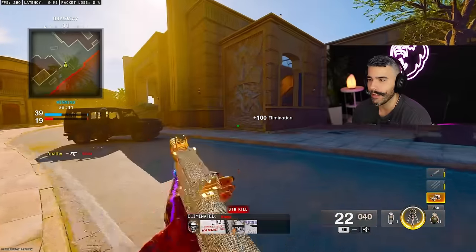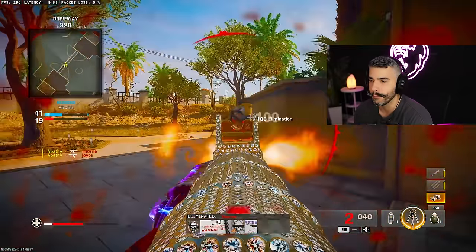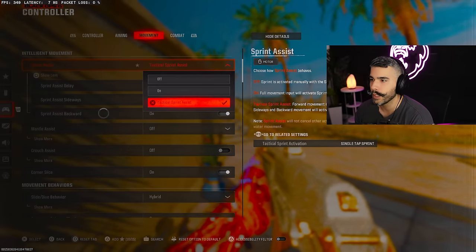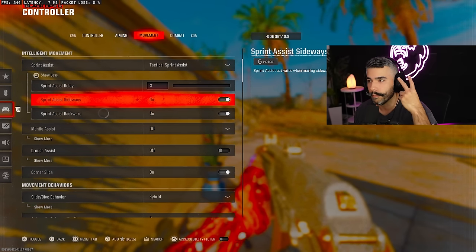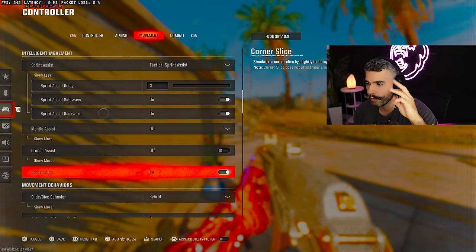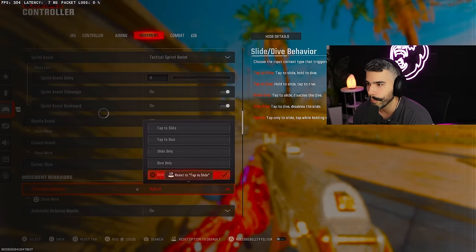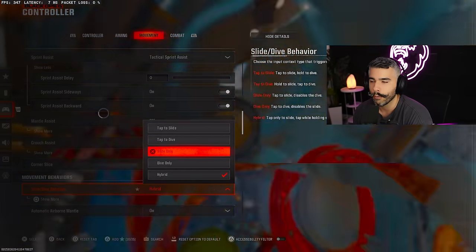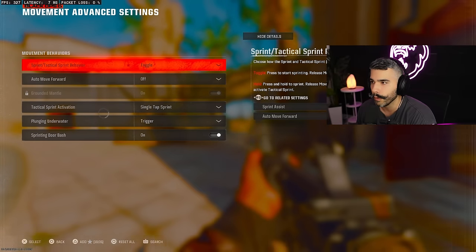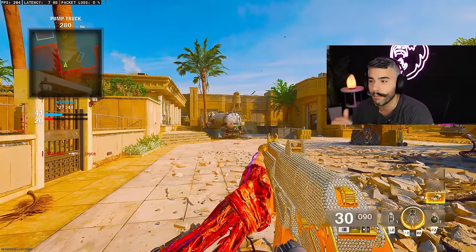Tip number eleven. This goes hand in hand with your movement — make sure to change these specific controller settings for better movement, especially with Omni movement. Turn on tactical sprint assist, set assist delay to zero, and enable sideways and backwards assist. This helps with automatic tactical sprint in all Omni movement directions. Set mantle assist off and crouch assist off. Use hybrid mode — it's the best for Omni movement so you can slide and dive easily. If you hate diving, use slide only. Also make sure sprint restores is on, slide maintains sprint is on, and single tap sprint is on. These settings will make your movement feel ten times better.